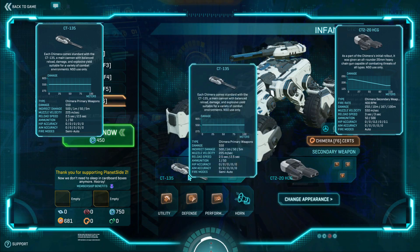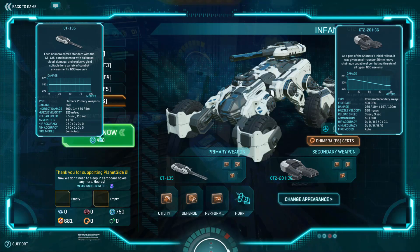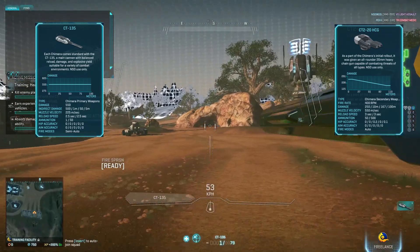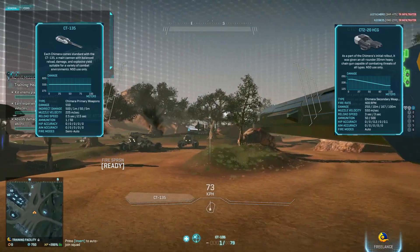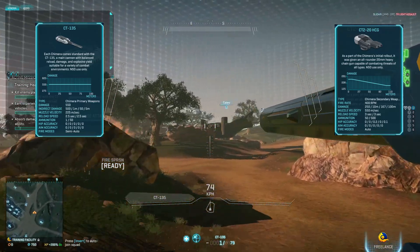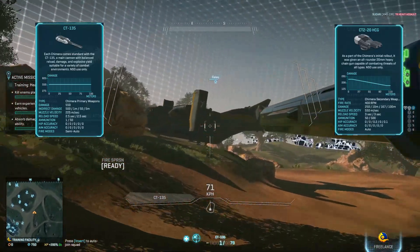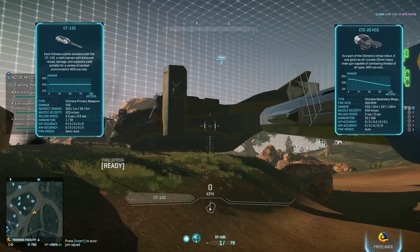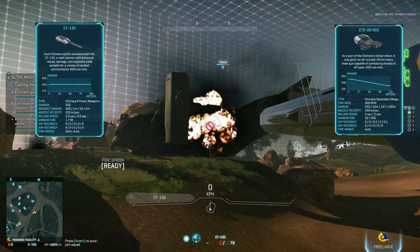It looks like it's 2.5 seconds reload with 50 ammunition, and the other is three seconds reload with 50 ammunition. So let's see — this is the main thing to shoot, so we're gonna focus on this Galaxy. That's like two seconds reload, I think.